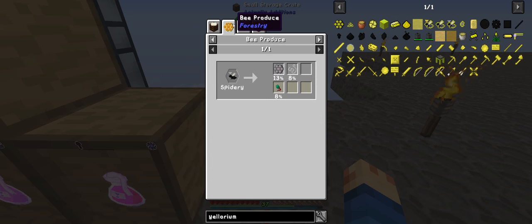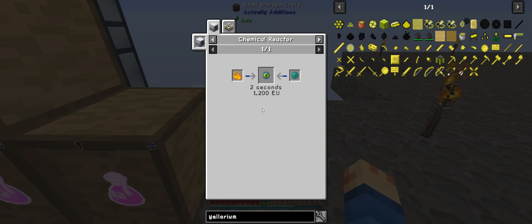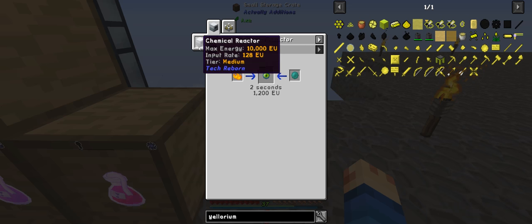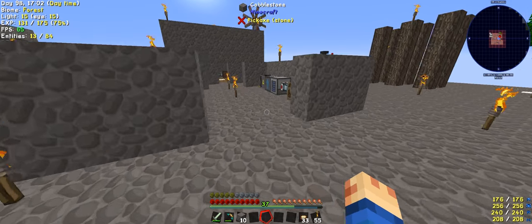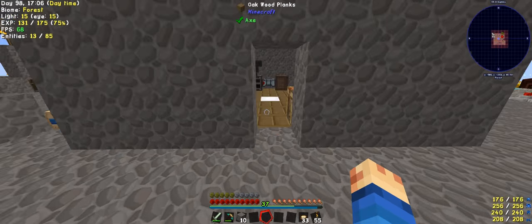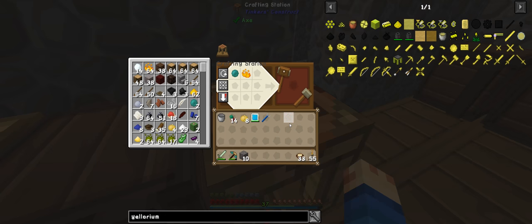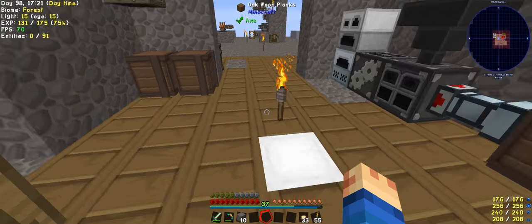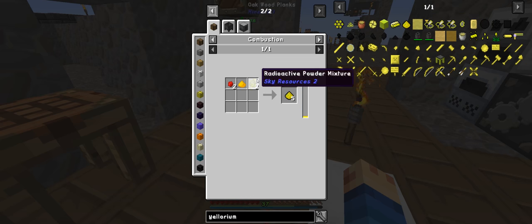We can get it from a beast which is spidery, or we can just do it in an ender... Has he disabled the normal way of making them? If he's done that, that is just so terrible. I have one here and one there. Such a simple recipe and he's disabled it, so you can't actually get spider eyes this way. We need to make these.